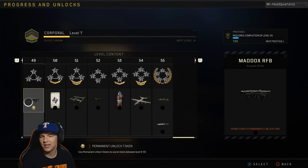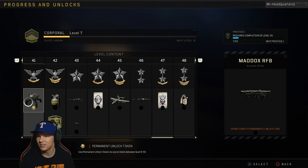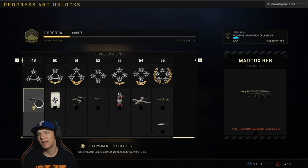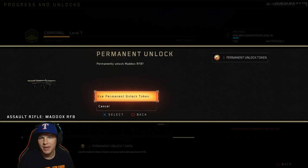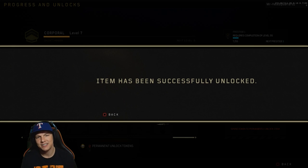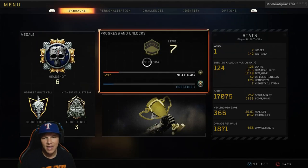Right here at the bottom of the screen it says: 'Use one permanent unlock token' — you can use it on items between levels 9 and 55, so I'm assuming you can't use it on anything under 9. Being that the Maddox is level 49, and they say it's one of the best guns right now, I'll go ahead and permanently unlock the Maddox RFB. Selecting yes — 'Item has been successfully unlocked.'